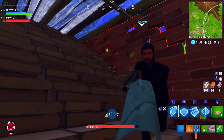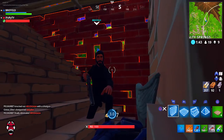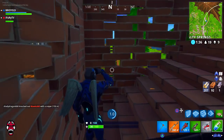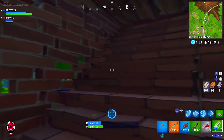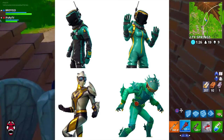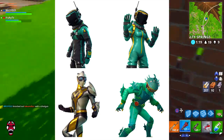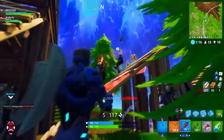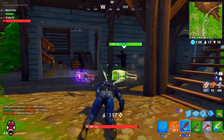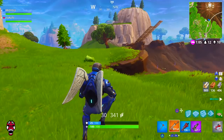Last but not least, we have hidden cosmetics coming to the game soon — probably in the upcoming weeks. We don't yet have rarities or names for these skins, but I'll be showing them on screen so you know what to expect. The first two skins look like hazmat suits for a male and female character, or possibly scuba divers depending on the scene. I'll probably be picking up the male version — I like the gray color on him.